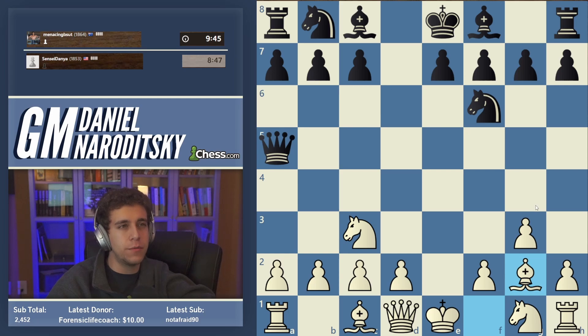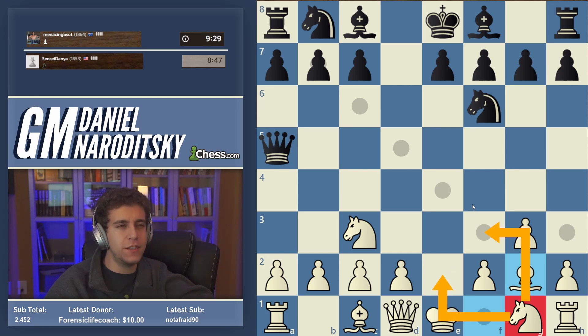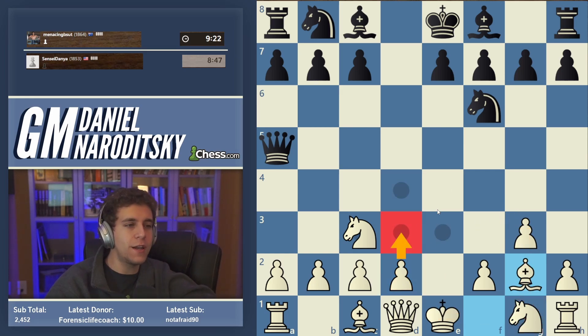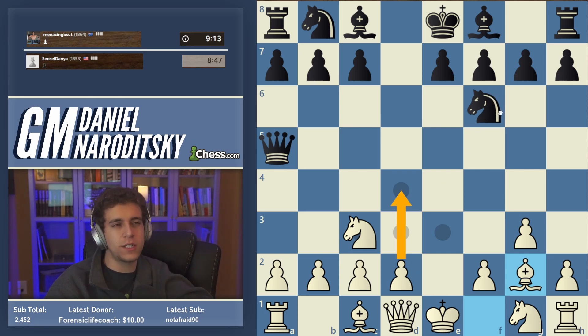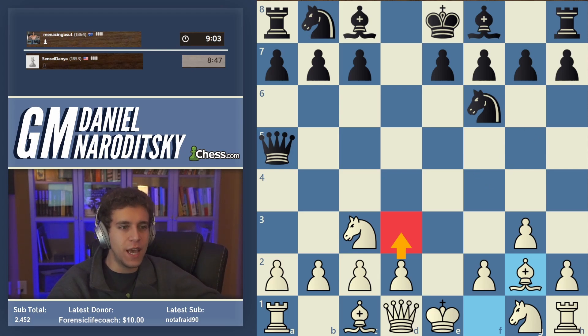We start by fianchettoing the bishop, and eventually black is going to play C6, which is very typical for the Scandi, creating a little fold for the queen on C7. The knight can go either to F3 or to E2 depending on how black plays. Our pawn is actually going to go on D3, which is rare for Scandi setups. This particular setup works best with more modest control over the center with D3. This is all leading up to a particular idea which I won't reveal just yet.